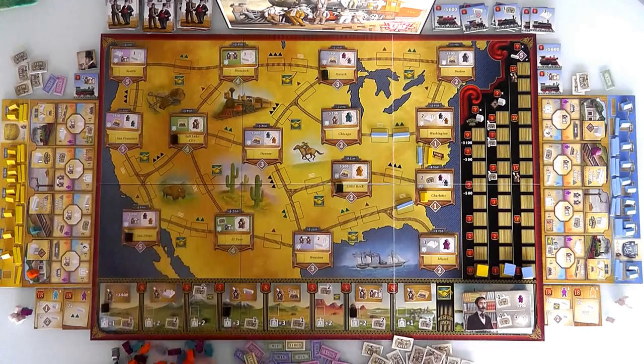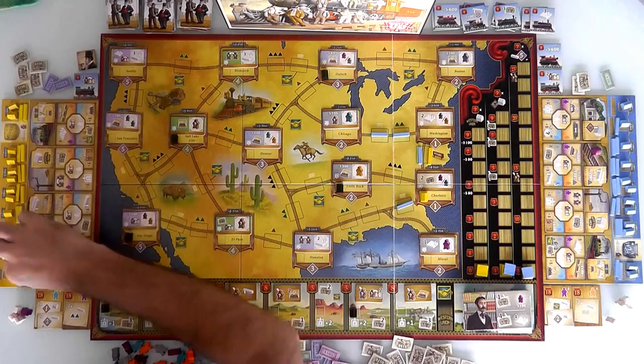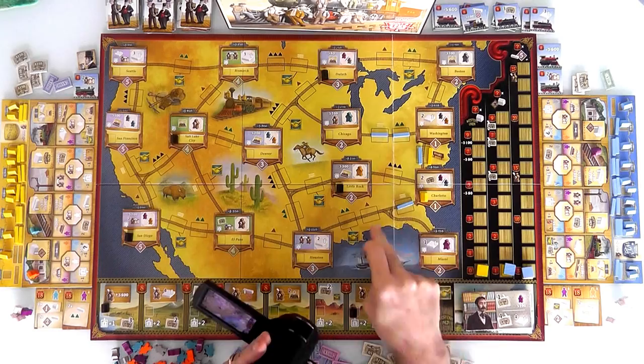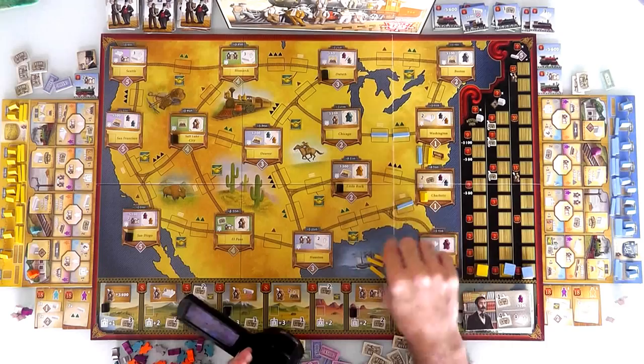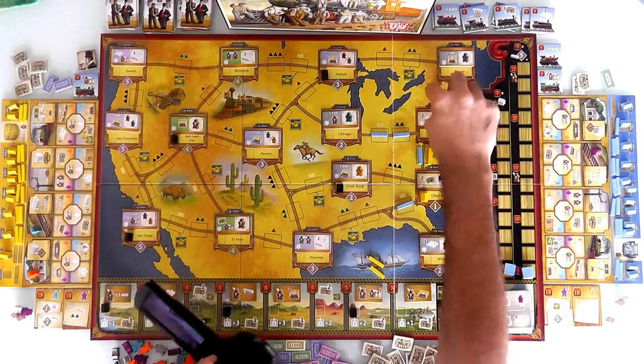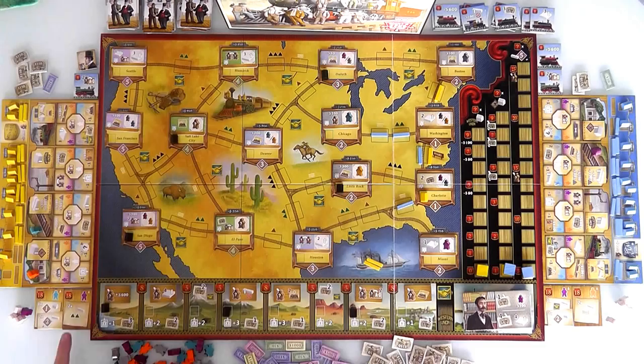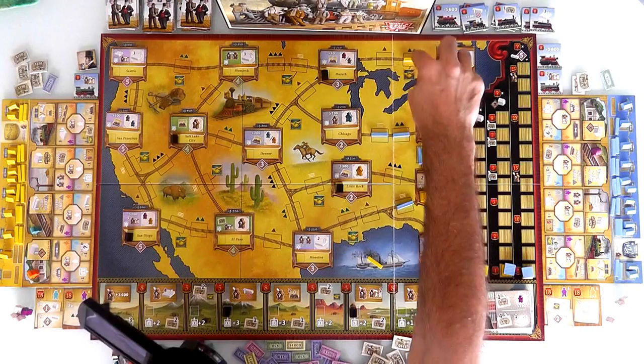First of all, this is going to cost me 400. But I'm going to lay three lines instead of two. I will expand from Washington to Boston — that cost me an extra 100 because there's a mountain between Washington and Boston. I can expand from Boston towards Duluth and that gets me one of my two green mountains I have to build in, but costs me an additional 200. I'm going to trade in two shares for $300. But I spent 200 of it building in that mountain space.